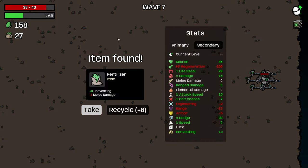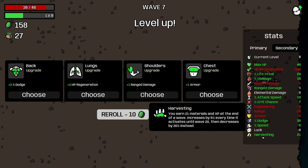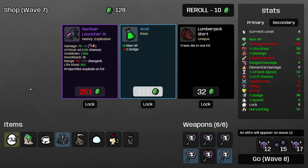This will get us 21 harvesting — it's a little late for it, but it's still worth picking up. I guess I'll just take ranged damage more. I need to start building my dodge up, but I really need to make sure my damage is going. I don't think we can take the nuclear launcher here — nuclear launcher is awesome, but I don't think it's in theme for this build. So we're going to pass on the nuclear launcher. I know many people will be sad, but this time I'm not going to.